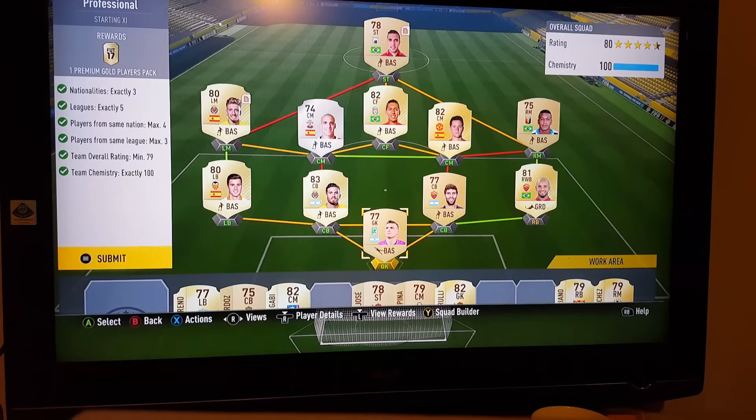Welcome back FIFA fans to our second edition of the Squad Builder Challenge for League Nations Hybrid. Doing it backwards, we did the legendary first and the professional second. Hopefully the third and fourth ones are going to be fairly easy. But this one again, you need to do the ten games challenge to get the chemistry bonus for all of the players. People may have found a way of getting it right without doing so.